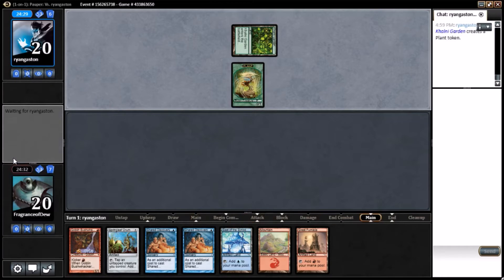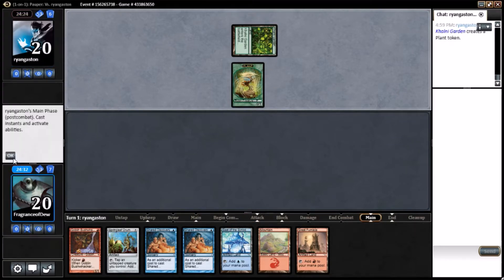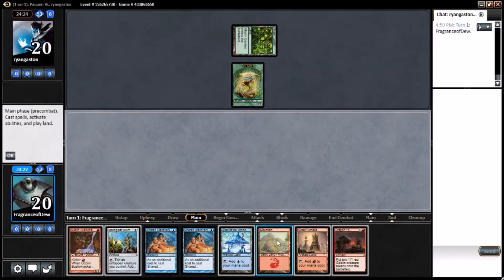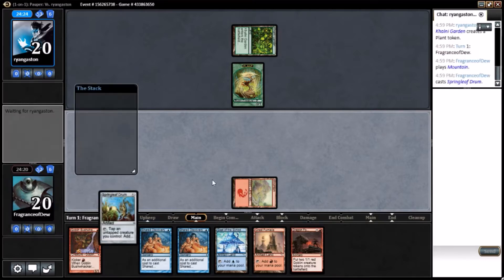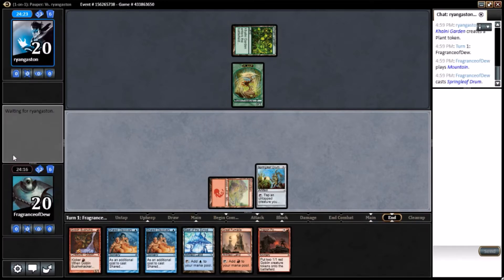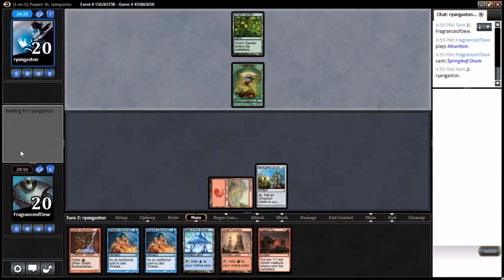Now you can block. Best card would be Kaldoth Rebirth here. Well, I'll take that too. Suddenly I'm okay with that. I am not going to play The Great Furnace because I don't want him to think I'm Affinity. You don't want to run into his main deck naturalize.